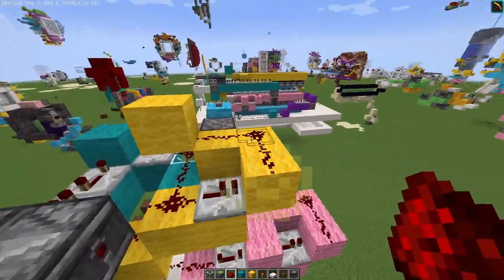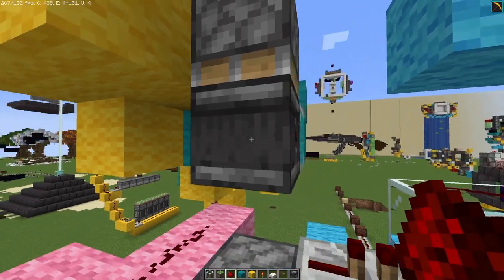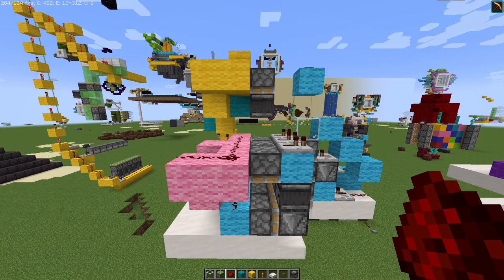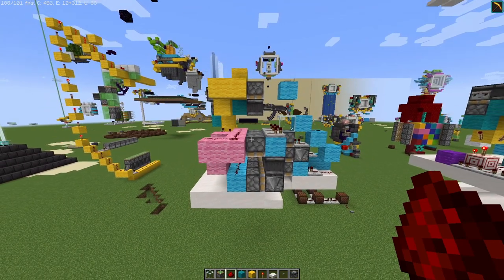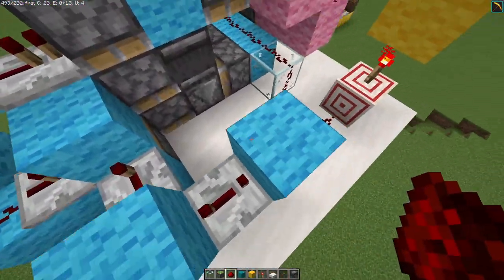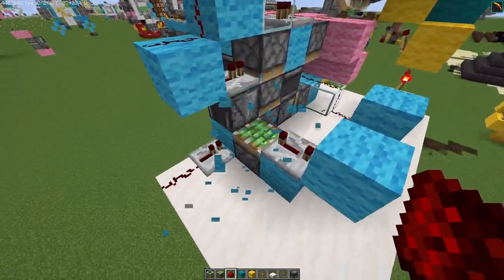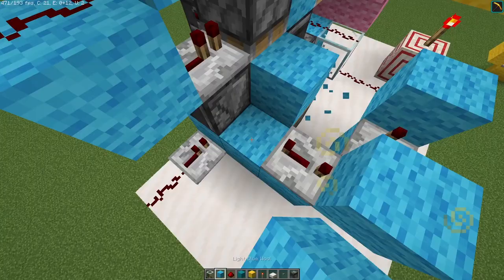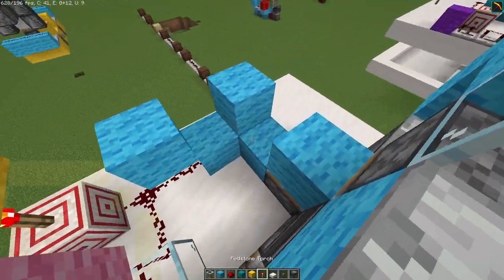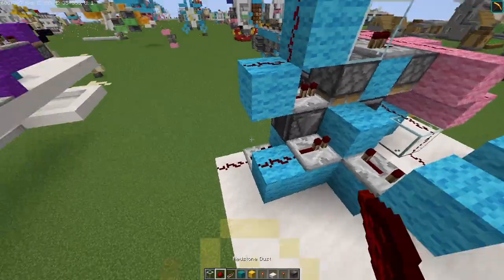And then just do this. This will make sure that this piston is going to get extended, it will power this observer, which will then power this piston at the top, which makes it a perfect retraction. So this thing right here — I've actually messed up a tiny bit. So this apparently has to be moved all the way to here. Sorry for that. So again, 4 ticks, and just like this.